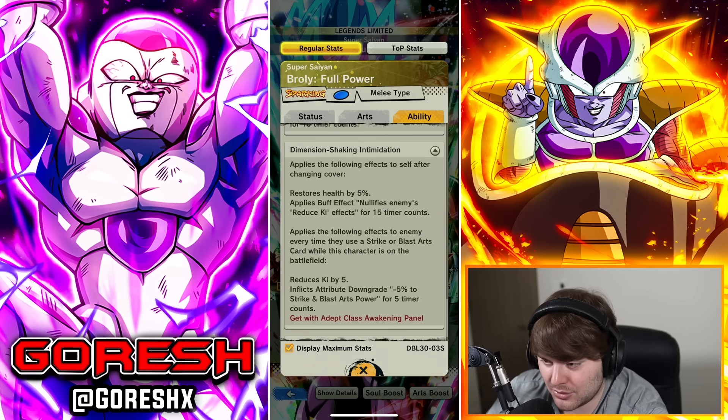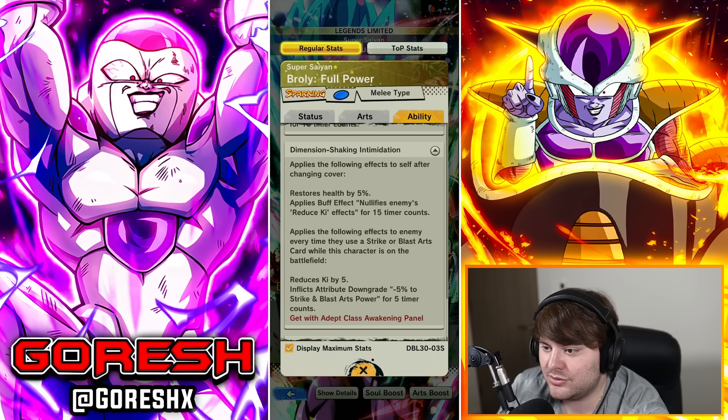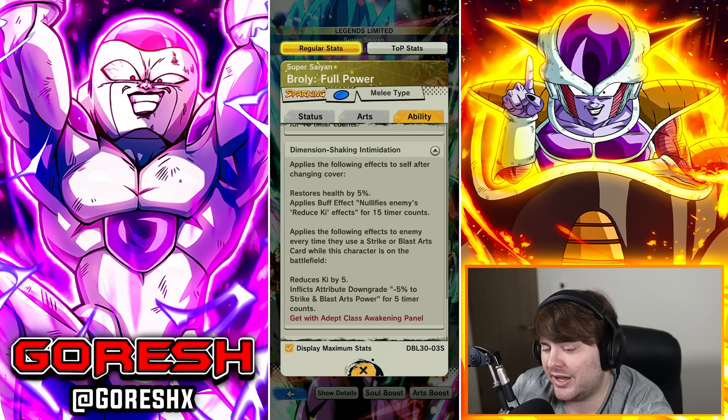The new ability Dimension Shaking Intimidation applies the following effects after changing cover: restores health by 5% and nullifies enemies' reduce ki effects for 15 counts. It also applies to the enemy every time they use a strike or blast arts card while Broly is on the battlefield: reduced ki by 5, and inflicts attribute downgrade of minus 5% strike and blast arts power for five counts.